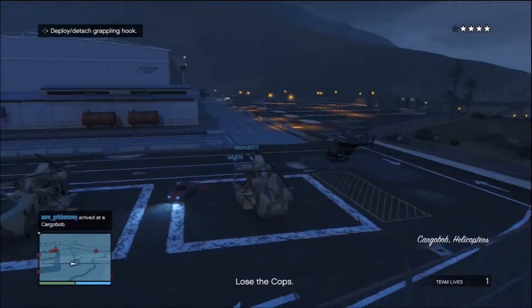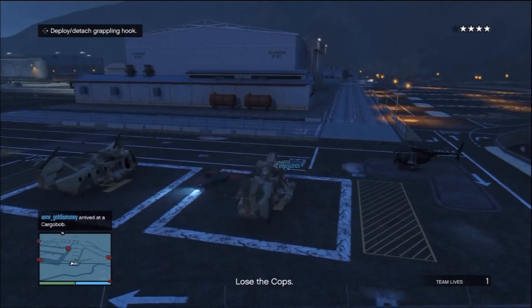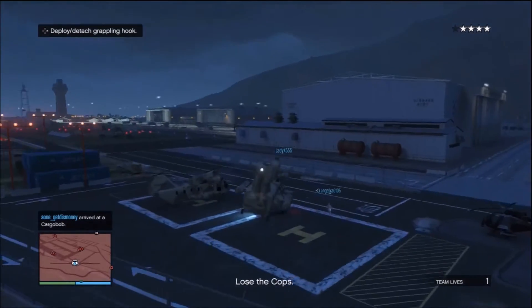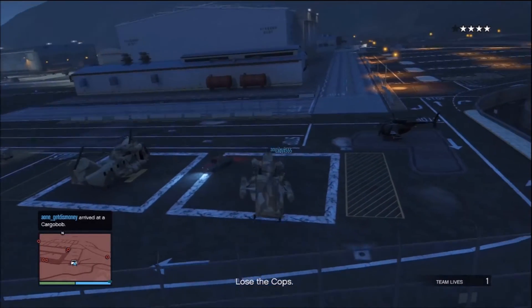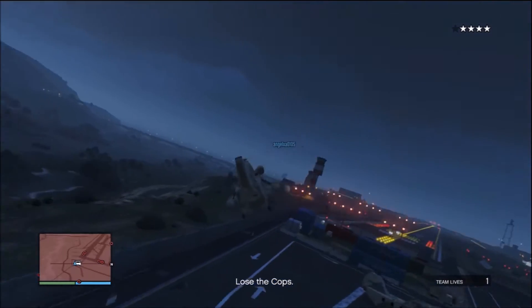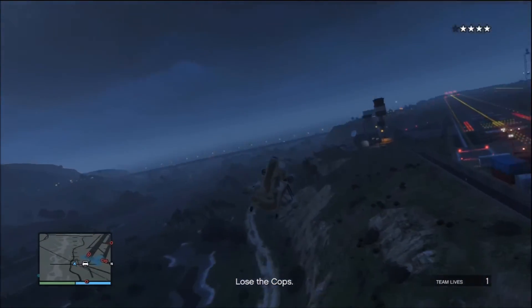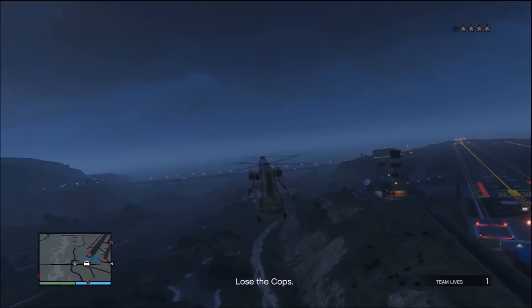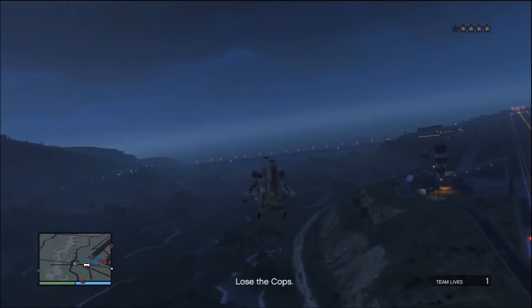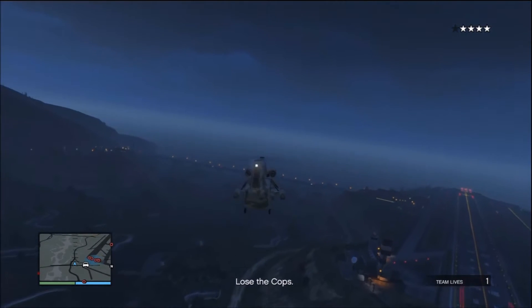I'm not sure if it matters which way you enter the military base, because sometimes if you enter on the other side, police helicopters will show up, and if they show up you won't be able to use the method I show here. If you go in from this side, no police helicopters will show up and you should be able to use this method to lose your stars.